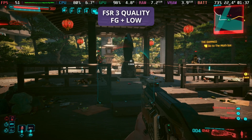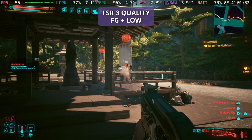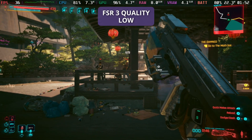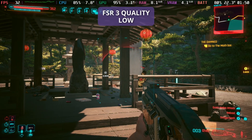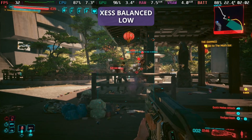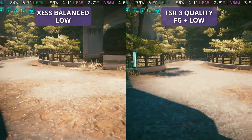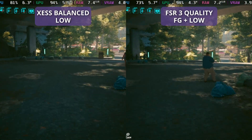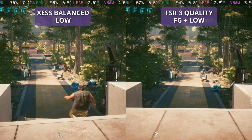But overall, FSR3 still does struggle, especially in Cyberpunk 2077 on the Steam Deck at quality mode, as there's always a bit of fuzziness and the background always seems to sparkle somewhat. As we now look at the XCSS balanced, we're a bit more clean, but obviously that frames per second is only around the 30 mark, which makes things a little more difficult. As we put them side by side in motion, you can see just how much different this looks — the XCSS balanced is just so much cleaner in the image overall.